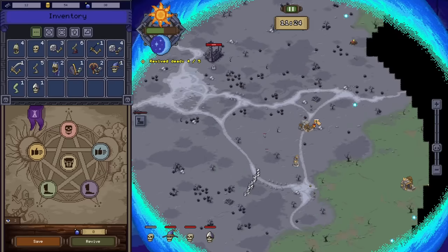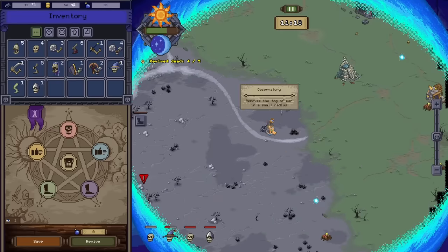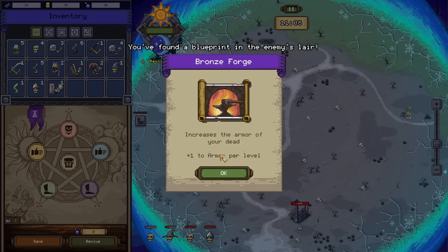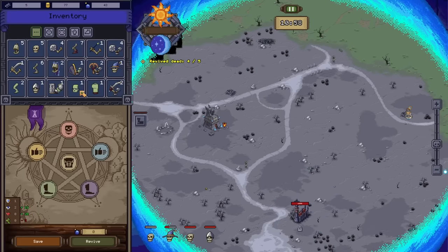So many things to capture, like another observatory. It says it removes the fog of war in a small radius — awesome. And this one will bring in some mana every morning, because that's what's used to revive things. And now we can make a bronze forge — that will give some armor to our dead. With just one more piece of iron we can make that, and now we have more zombie parts that we can use as well.